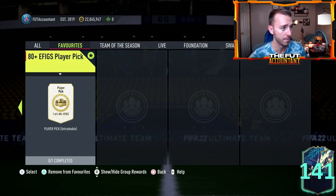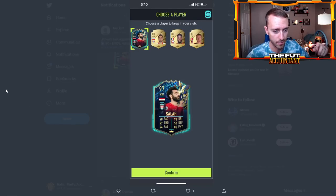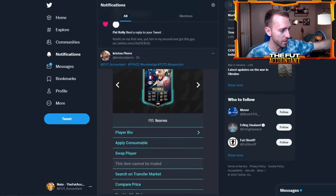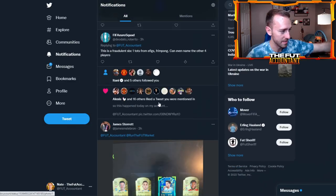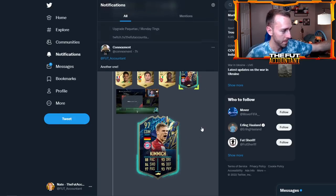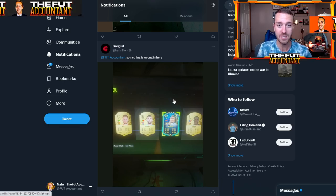Most people packing blues are getting them from the 82-plus or the 80-plus EFIGS. I'll even scroll through my Twitter mentions right now — take a look at this. Ultimate TOTS upgrade and player pick grind paying off: one of four from an EFIGS pack, a 97 Salah. This guy did a set of five and got Van Dijk. A Modric, a Modric from an 82-plus, a Chalobah from a premium pack — you guys have been tweeting me all day with insane player picks. Marquinhos, Salah again, Kimmich with my stream in the background, a Neymar, Julian Alvarez from an 82-plus, Modric again.